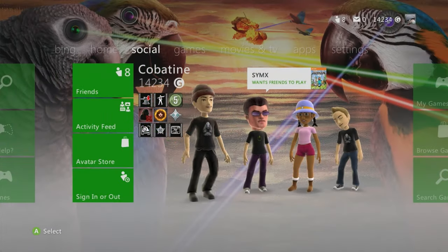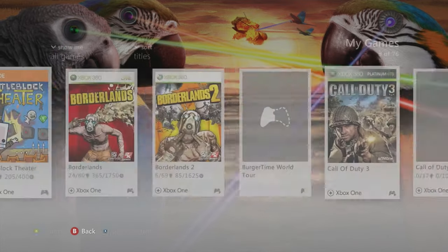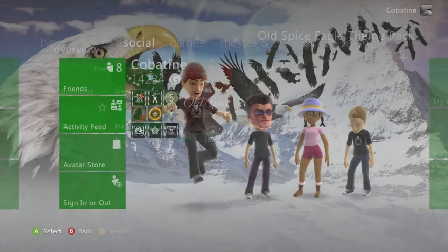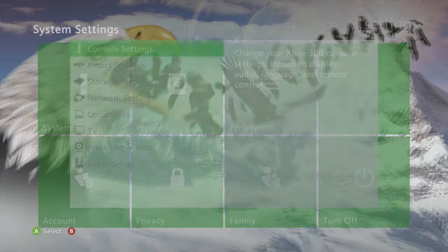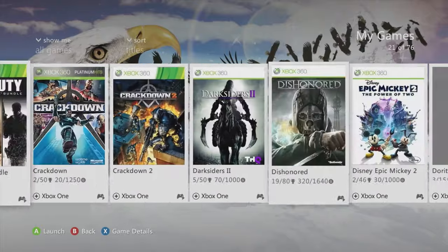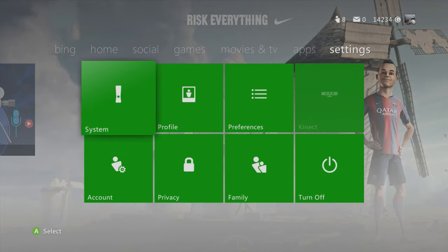Old Spice themes — these ones are sick. The parrot one — damn, you would not think this is Old Spice. The parrot with the lasers is such a cool one, must cop. The Old Spice Eagle theme is amazing for the winter time — look at that winter whiteness, mountain, swag eagle. Honestly one of my favorites.